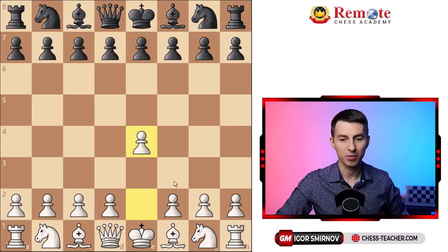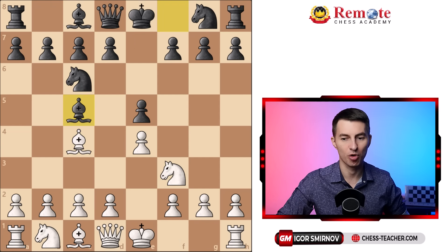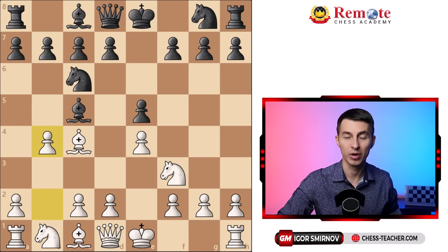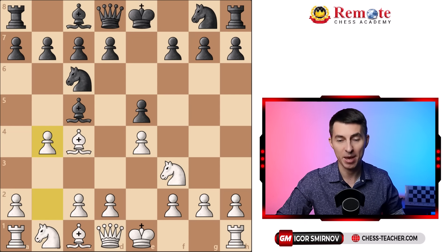The Evans Gambit arises from the king's pawn move pawn to e4, and after your opponent's pawn to e5, you go knight f3 attacking the pawn, knight c6, bishop c4, bishop c5 — we've got the Italian Game. And here, instead of playing the classical pawn c3 or any other trivial move, you start your attack right out of the gate with the move pawn to b4, sacrificing a pawn for quick development and attack, just like in any other gambit.